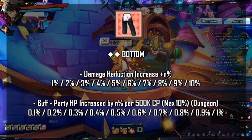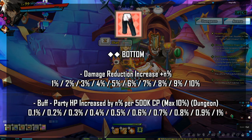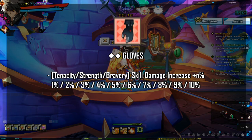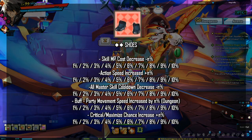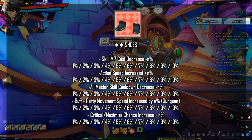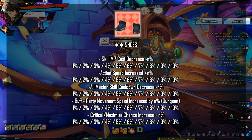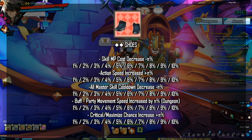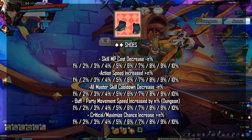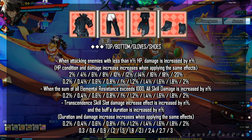These are the stats you'd want preferably, but because all the effects for the bottom piece are defensive, unless you are a mega whale, it's not worth re-rolling generally. For your gloves, you want skill tier skill damage increase plus nth percent. For your shoes, you can take skill MP cost decrease if you need it, action speed increase if you need that, all master skill cooldown decrease if your class uses their MC skill a lot, or buff party movement speed increase by nth percent dungeon — nice to have if you farm a lot. If none of those apply, you can take critical or maximize chance increase to free up slots for boss damage socketing.